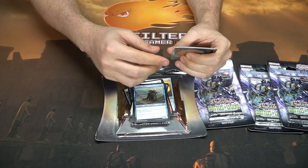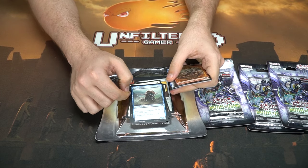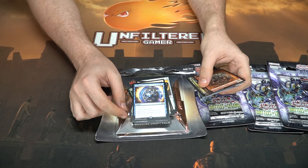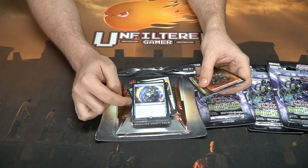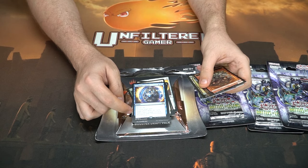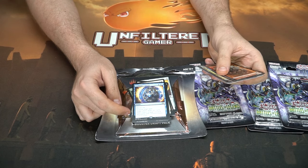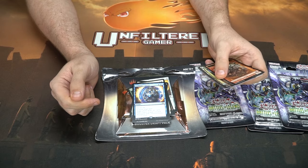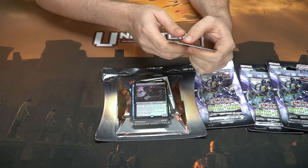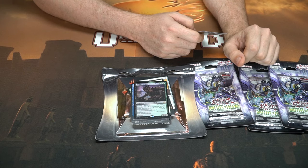Baron Moore is another reprint. A Scuttling Sliver — slivers get untapped, that's nice. Archmage's Charm: choose one — counterspell for three, a little more expensive but gives you options. Target player draws two cards, or gain control of a target non-land permanent with converted mana cost one or less. Three to draw two, three to counter — pretty nice utility, just a little more expensive than I'd like. And a foil rare — a legendary creature avatar.